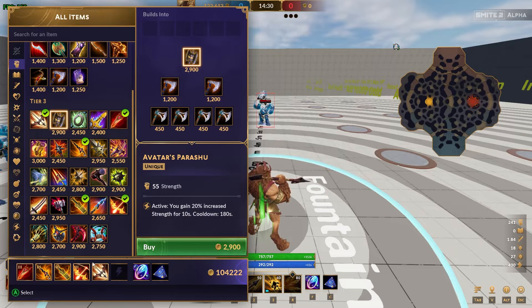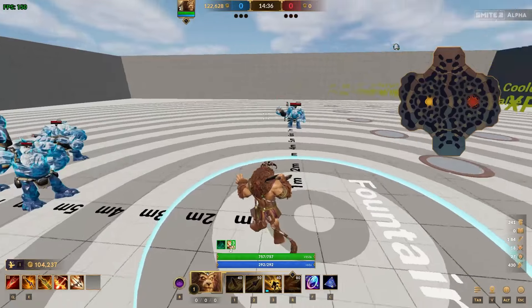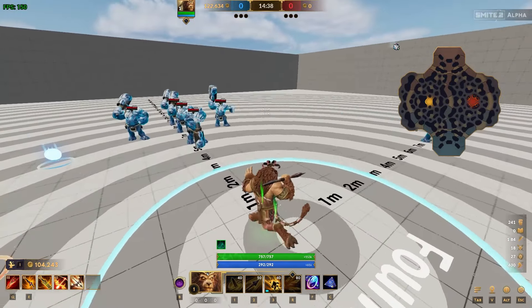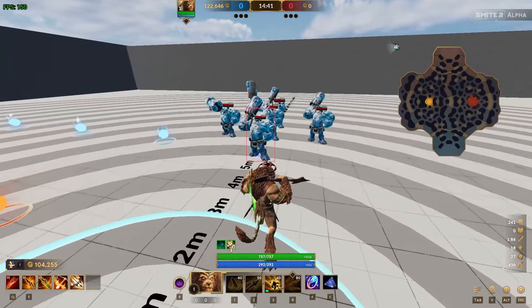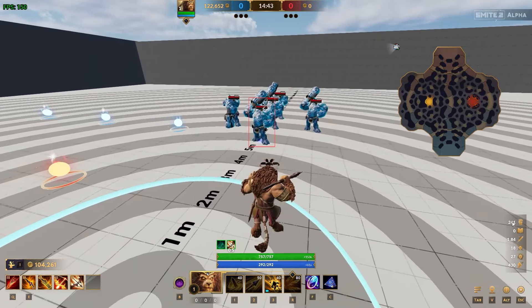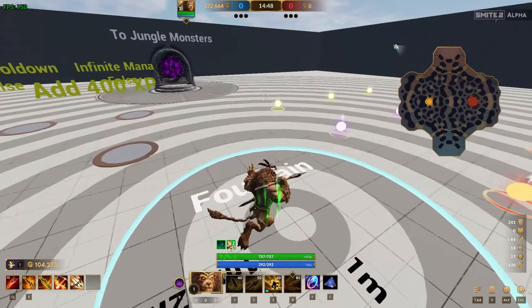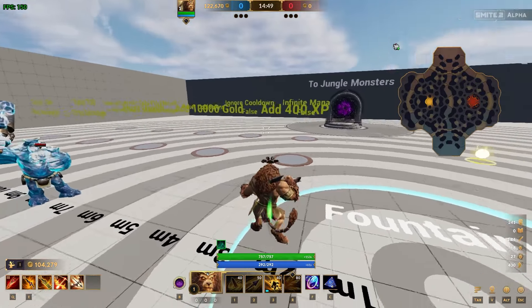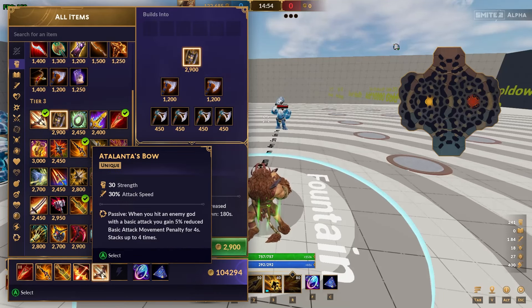I was just playing around with builds making sure the info is okay. The thing that sucks testing in this jungle practice mode in the alpha is that all these bots have zero prots essentially, so your strength value is what you're going to be auto-ing for. I'm unsure if there's a way to change it, but it doesn't seem to be, which means Pen is super hard to test other than using a Google Doc.